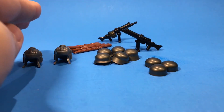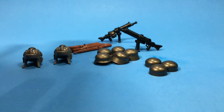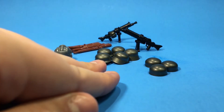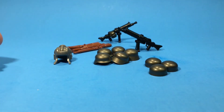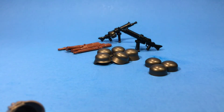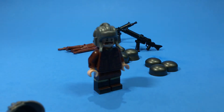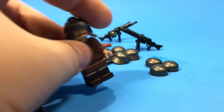Now everything is sorted with the help from Isaiah. As you can see, we've got four LaBelles, two German MG guns or heavy machine guns, two Soviet caps, five German helmets or Stahlhelms, and three Fallschirmjäger helmets. First, we're gonna start off with the Soviet tanker caps, which look really nice. This is what they look like on a figure or a Soviet tanker. Pretty nice. I like them. They're nice. They're big.